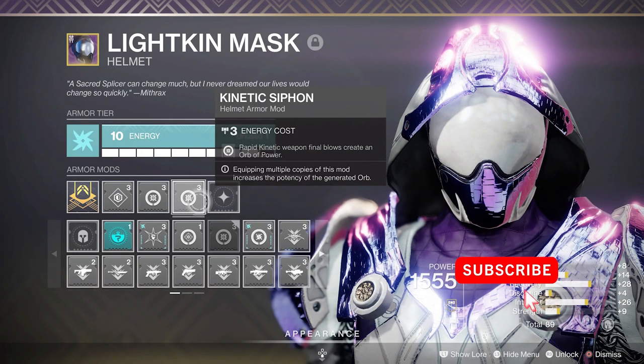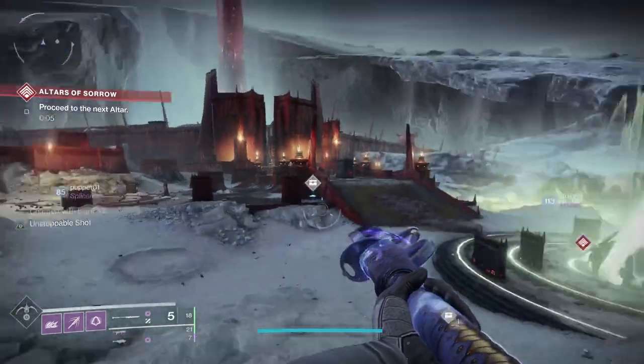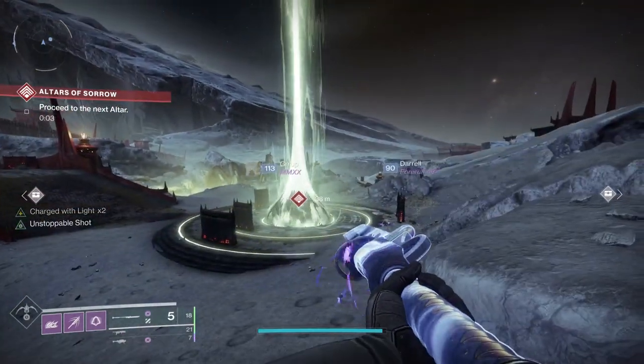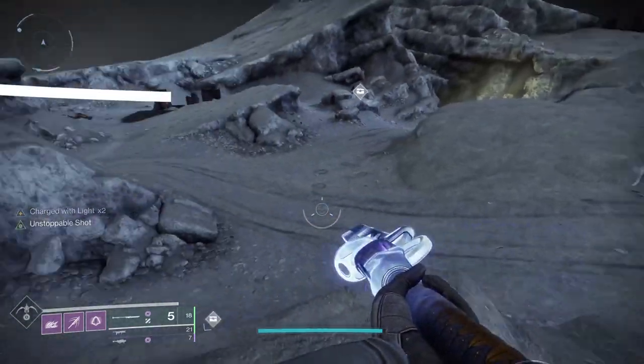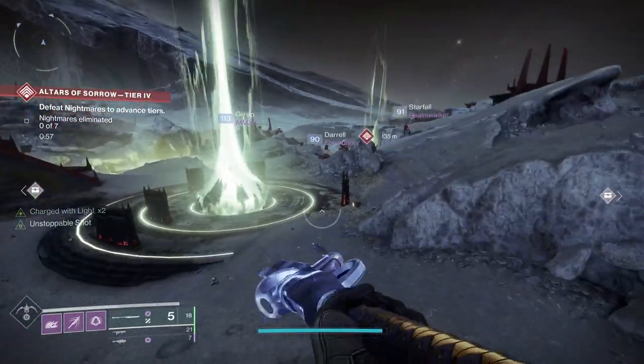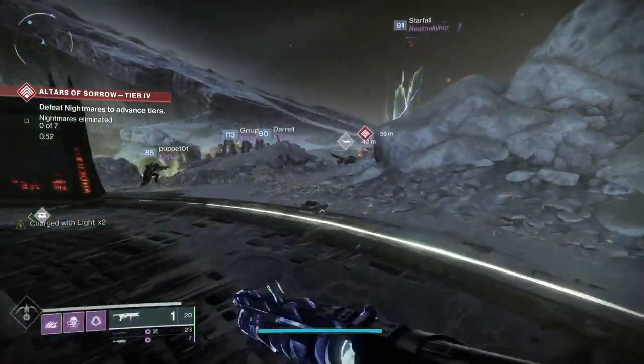Now let's talk about mods. I'm going to use Kinetic Siphon x2. When you get multi-kills with a kinetic weapon you generate orbs. Having more than one allows those orbs to help you get your abilities and your super back more quickly. With the choice of weapons I'm going to use in the kinetic slot, I'll basically be able to generate orbs whenever I want at will — in some cases easier than the old masterworking system. Unstoppable Glaive — I use this primarily because my glaive is something I use quite a bit in this build, and it gives the ability to stun unstoppable champions.